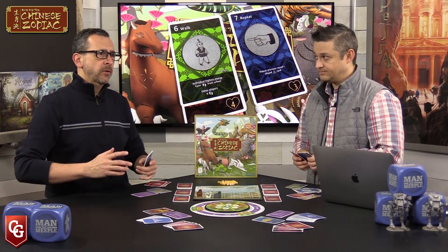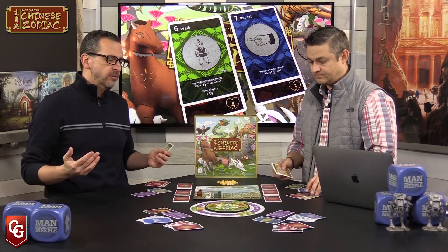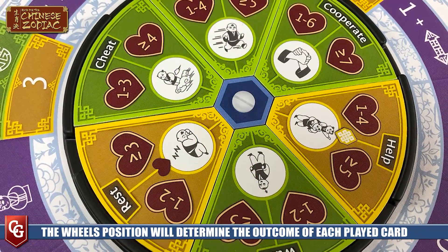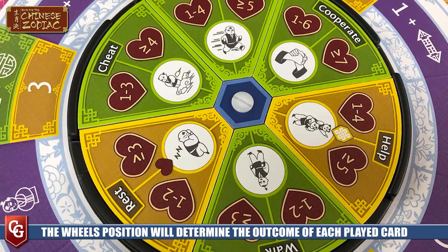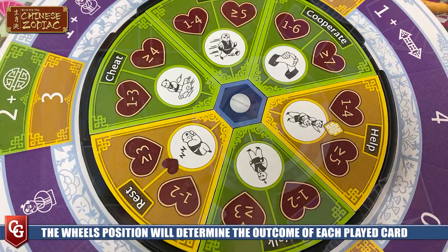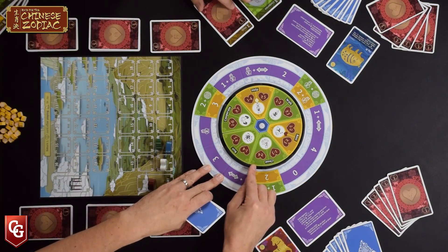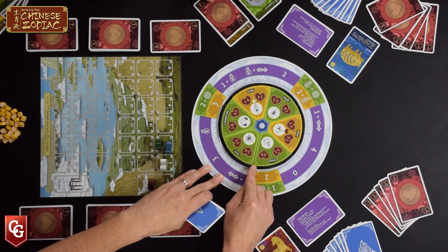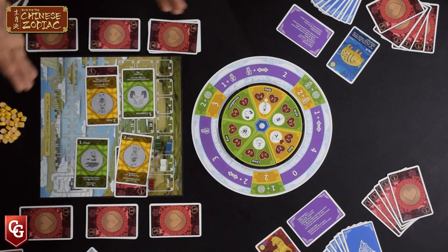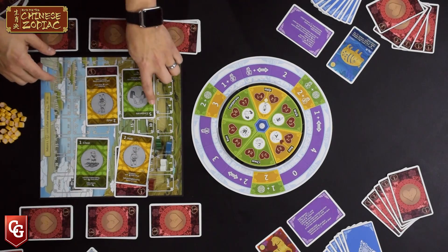All these cards relate to the rotating wheel on the board, and things make sense when you realize the rewards for cards you play are changing throughout the game. Between each round this wheel rotates one more section, so the rewards around the outside of that wheel change. The way those rewards are given out can even change depending on the cards played and the energy played with them.